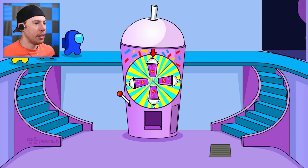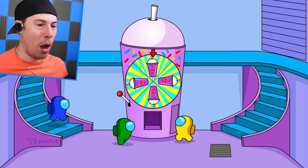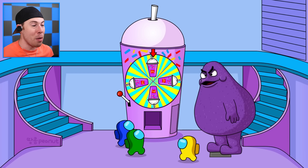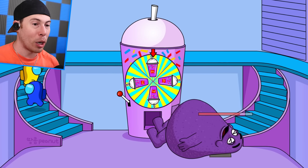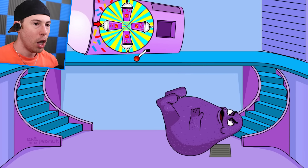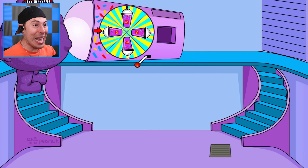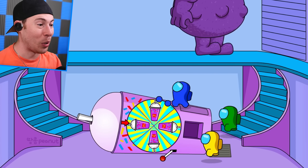Now Papa Grimace is here. We're in serious trouble now. We've got to find a way to make sure we don't get eaten by the Grimace. He's gonna make the crewmates drink the Grimace shake — we can't let that happen. We've got to find a way to work together to stop him. Oh, he's eating his own shake. Look how big he is now — you don't want to mess with Grimace. When he drinks his own Grimace shake, he gets really big.